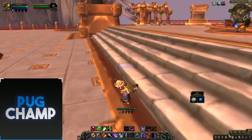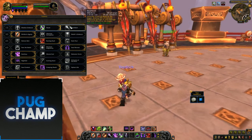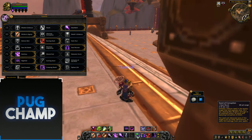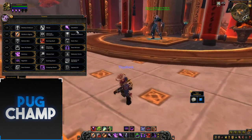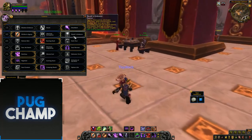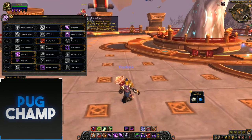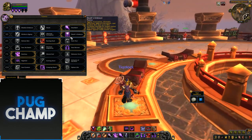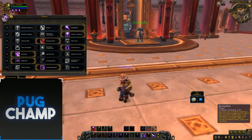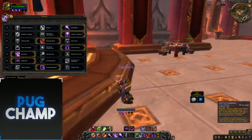For AoE, you want to take Death Bolt so you can hit your focus target — it will have Corruption on it from Seed of Corruption, and you can deal big damage with Death Bolt. Take Death's Embrace for AoE because you don't need permanent Corruption since adds are going to die really quickly. Death's Embrace means adds die much quicker, so your Seed of Corruption and other spells deal a lot more damage on lower health targets. Burning Rush again for movement speed.